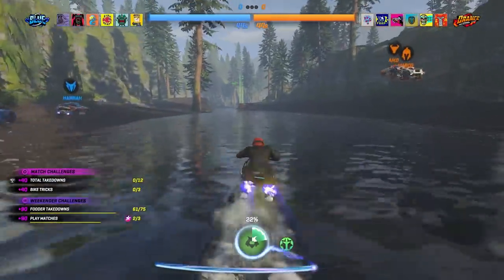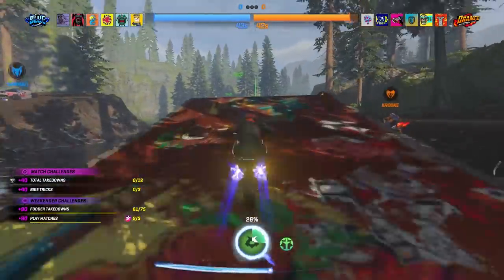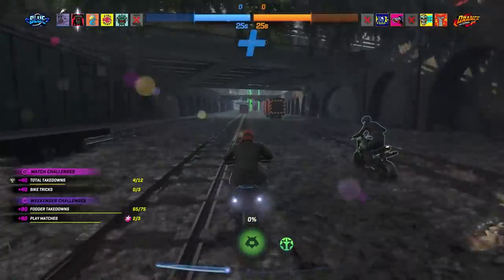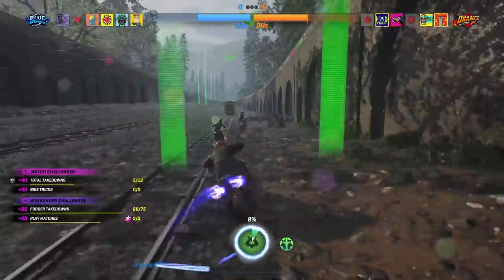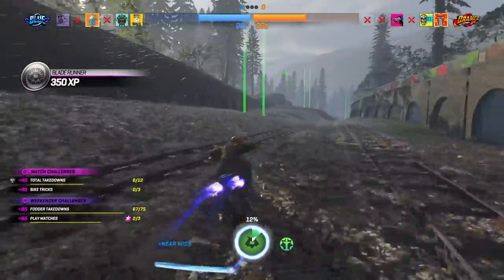Countdown is a race against the clock. Each team has a timer ticking down to zero, and you have to weave through gates to add time while trying to knock the opposing team out of the way. Whoever runs out of time loses, and like Overdrive, the overall win goes to the team that takes the most rounds.